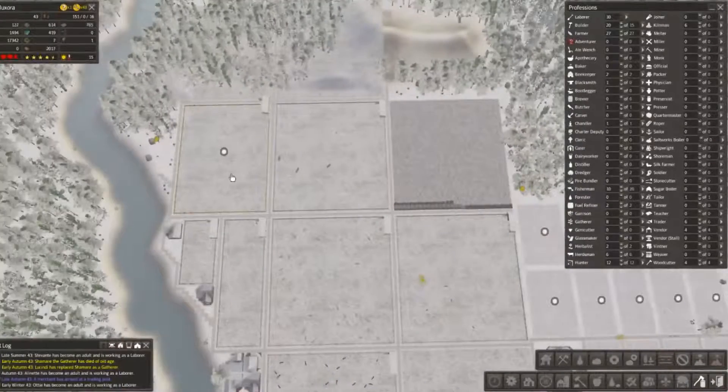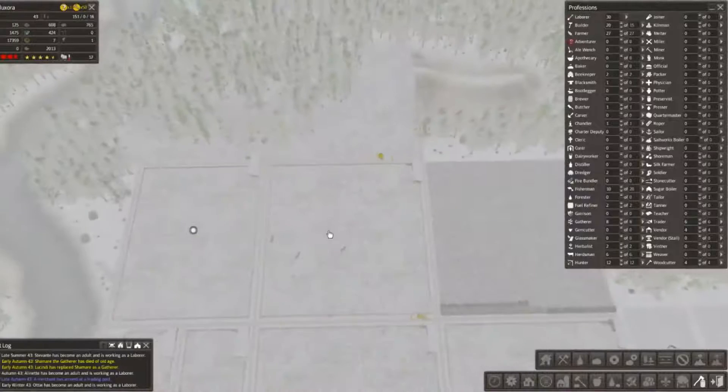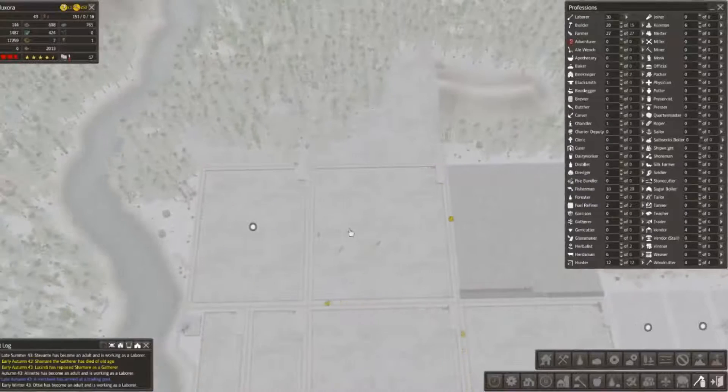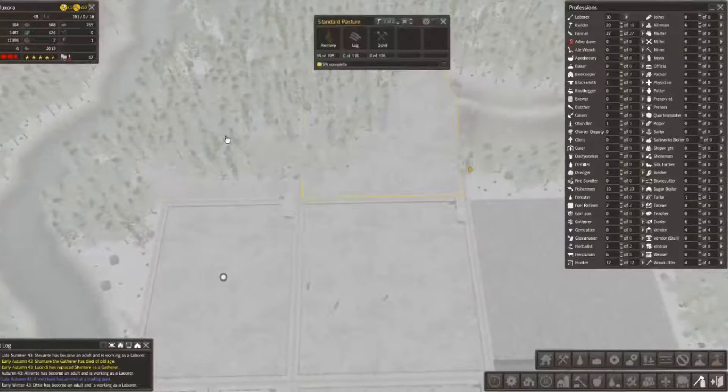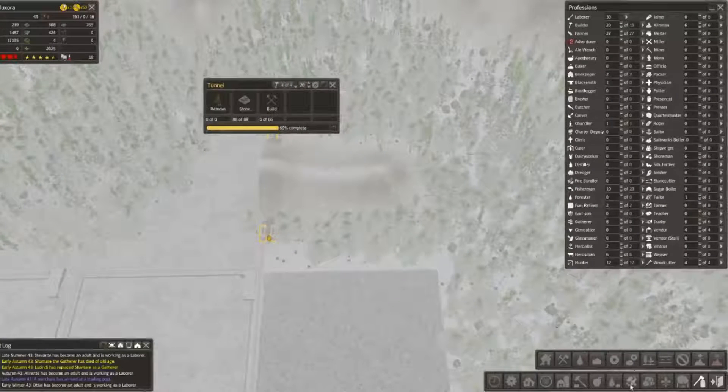Okay so we have an extra one just in case any pasture gets a disease or gets infected. And then we have two more over here. We're trying to get to this tunnel over here, and then we're going to have another pasture which we could build right now.